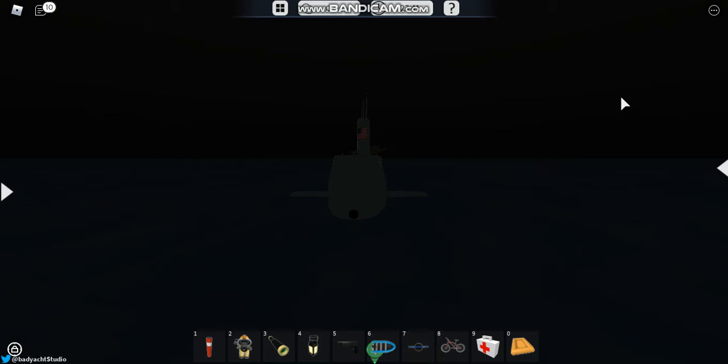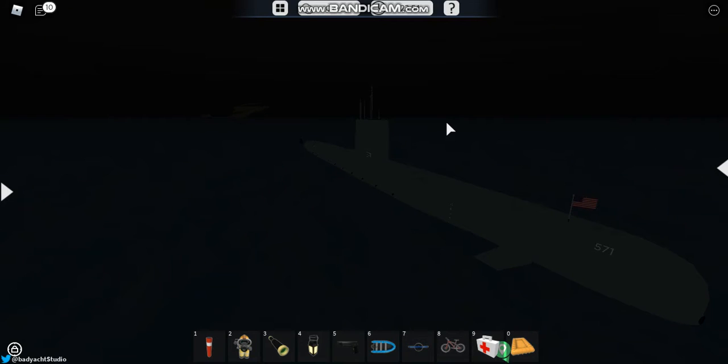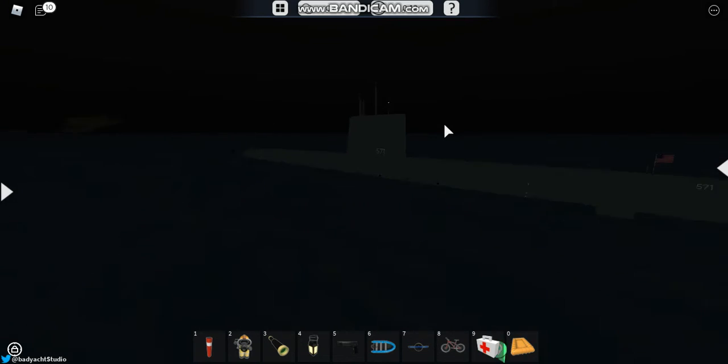Hello guys, and welcome back to another video. Today we will be playing DSS 3, Dynamic Shoot Simulator 3 on Roblox, made by Captain Martian and Drobunga. They are really good developers at this game. This game has gone really far from DSS 1 all the way to DSS 3. So many thanks to all the developers working on DSS 3. Today we will be looking at the Submarines Pack Game Pass, and we will be playing with my friend Skylo again. So with further ado, let's get started.